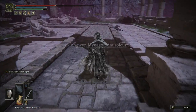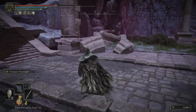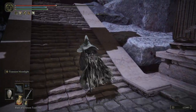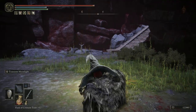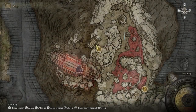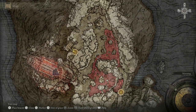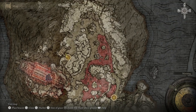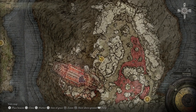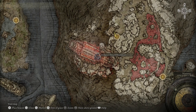Now that we've cleared the right hand side, what we'll do is we'll rest at the grace here. We've cleared this entire right hand side of loot, which is really nice. Made our way round to the grace. We can now continue upwards to the boss if we wish to.